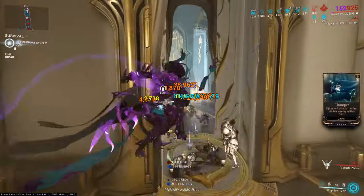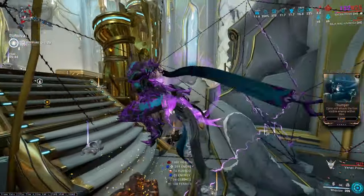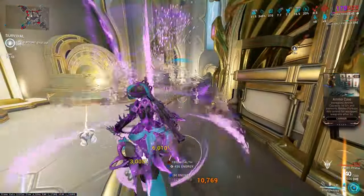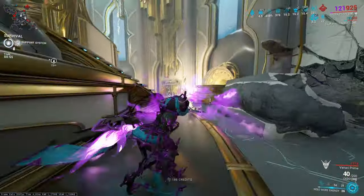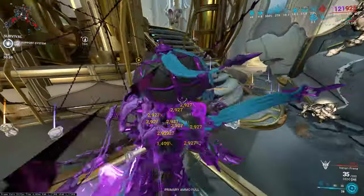Quickly getting into Korra and her abilities, starting off with the least annoying ones to explain. We have Ensnare — you target an enemy and it drags a certain number of enemies in a certain radius, depending on your power range of course, and then those enemies take 200% extra damage when you hit them with your Whipclaw.